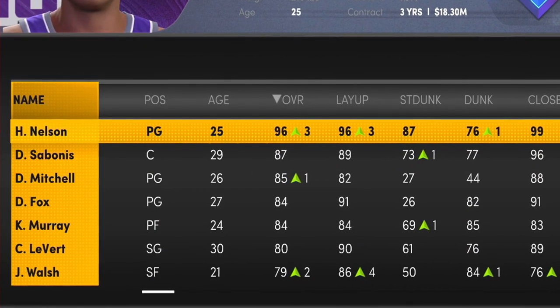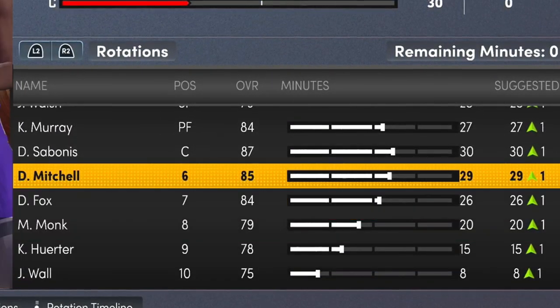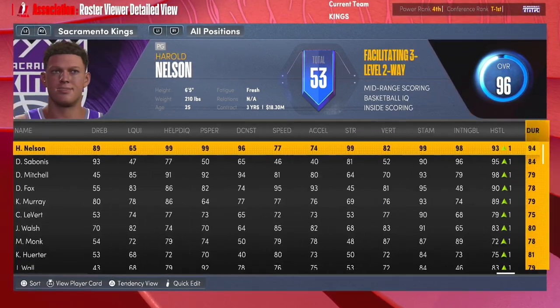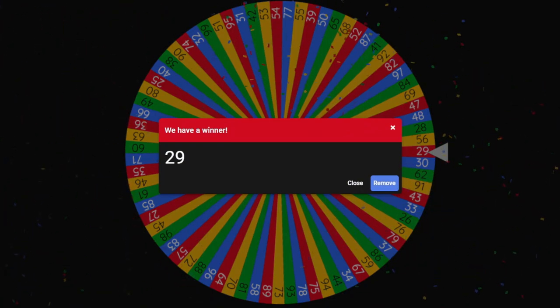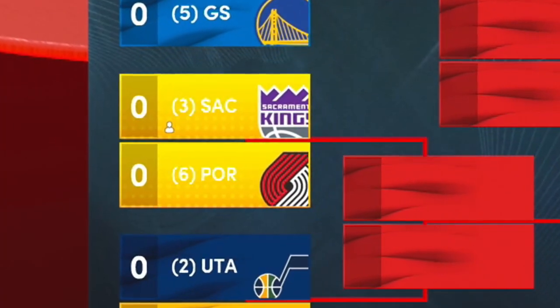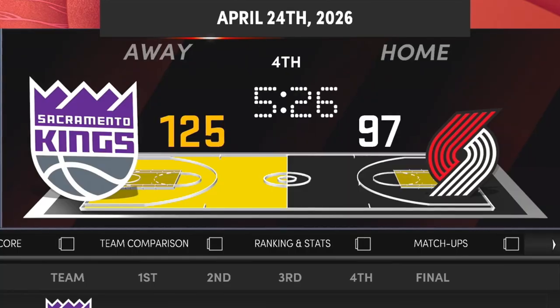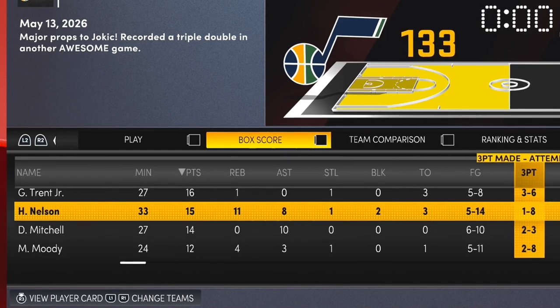Harold Nelson has finally reached his potential at 96 overall. Season four — we have a solid team but haven't filled the small forward spot well. I'm going to spin for ball handling — please be higher than 63. We get 63. Not ideal. Yokic keeps spamming MVPs. Kings are the third seed, Nelson averaging 22/11/8. We sweep the Blazers, then play the Pelicans who have Scoot Henderson. We lose in six — a rough game for Nelson, five for 14, one for eight from three. Celtics win the championship, Tatum Finals MVP.